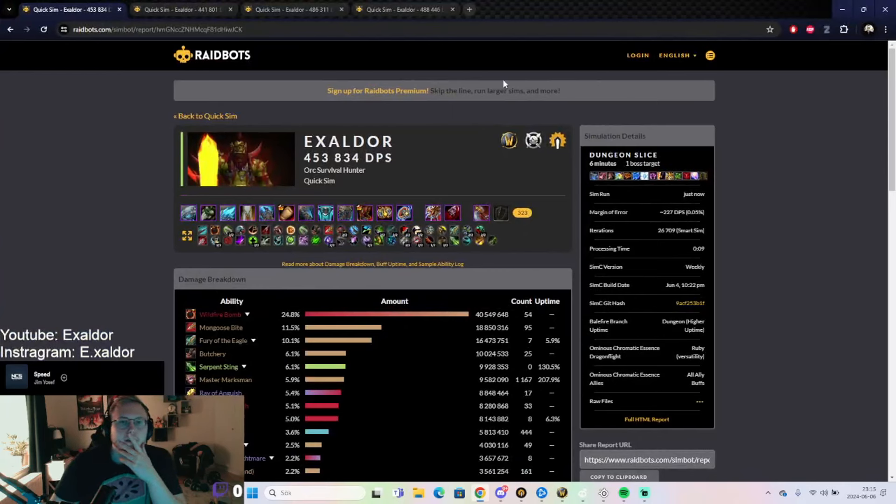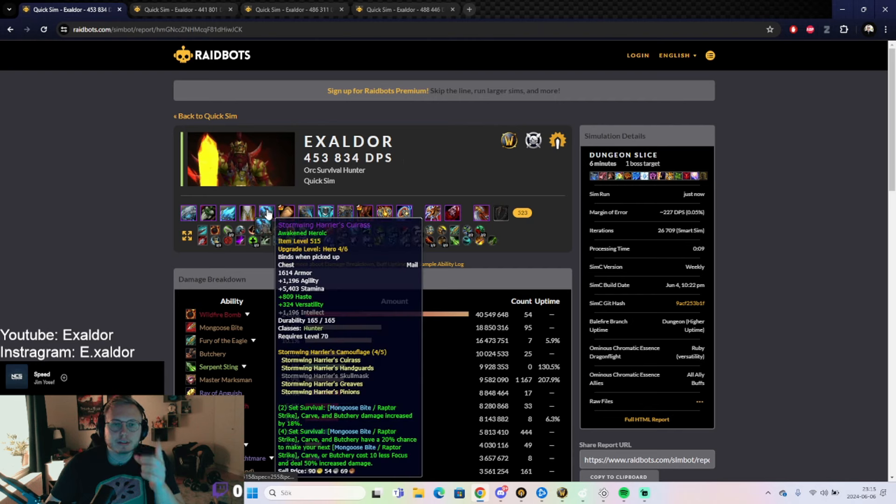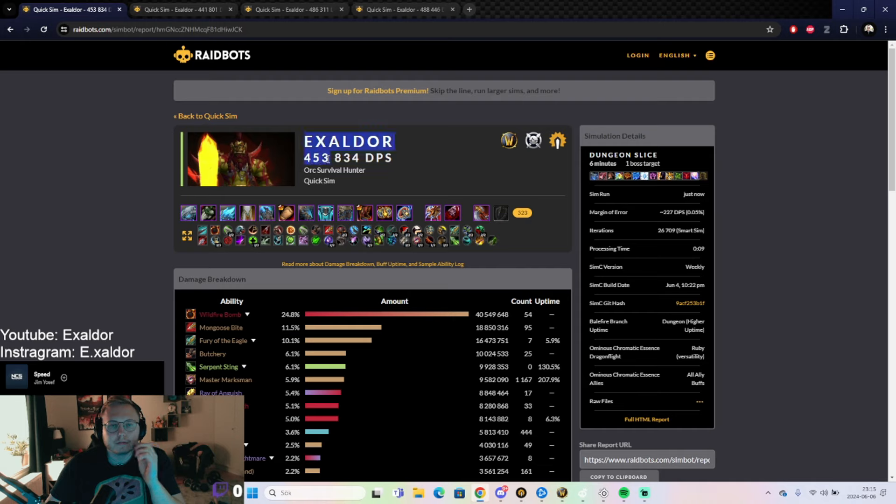First, this sim is with no CD — no coordinated assault — using the season 4 tier set. I'm simming 453k DPS with dungeon slice. I'm mainly in M+, and I don't really care about single target. Survival hunters are okay in single target, but it's the AOE that we lack. So 453k DPS — decent, not the best, but it is what it is.